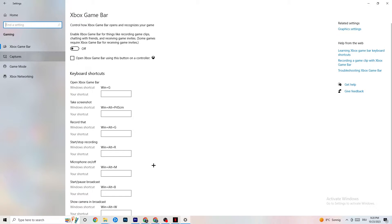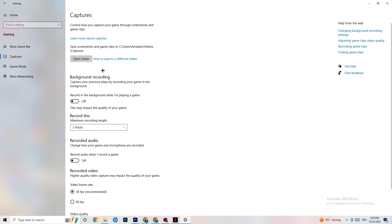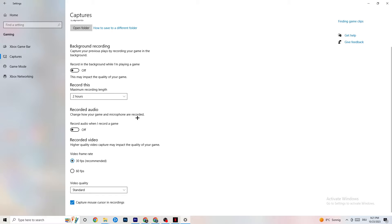Go to Captures, then Background Recording, and find the option to record in the background while playing a game — please turn this off. If this is on, it's no wonder you're having FPS drops, freezing, or stuttering, because recording sucks a lot of performance. Also turn off audio recording. If you want to record, use another program like OBS — do not use Windows for that.